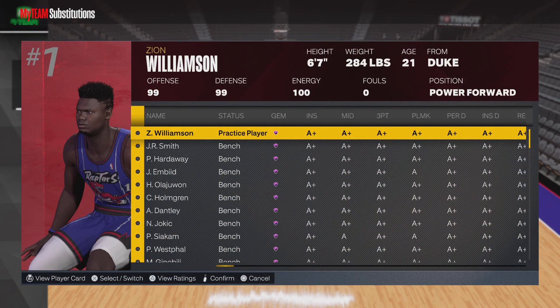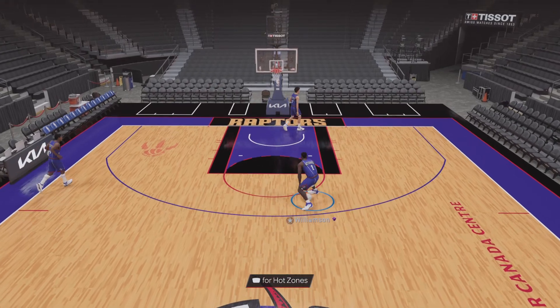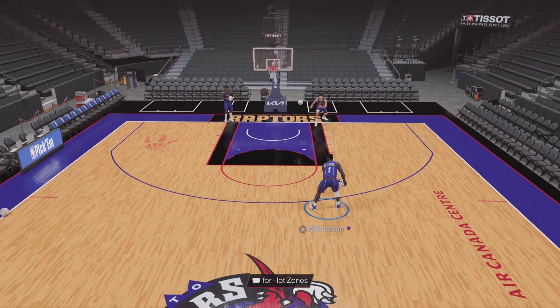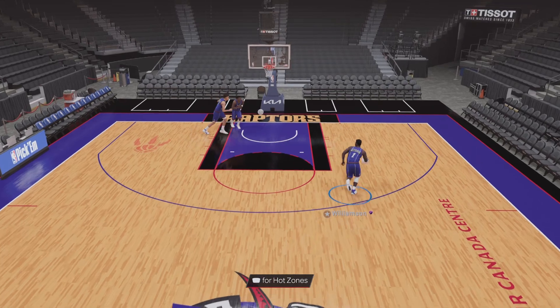I want Zion right now. Damn, this dude's chunky as shit. Okay, let's see if he can do a dunk.